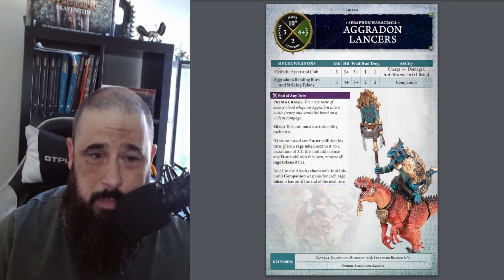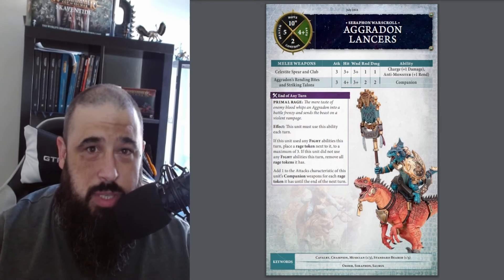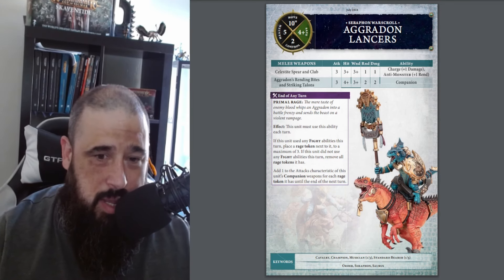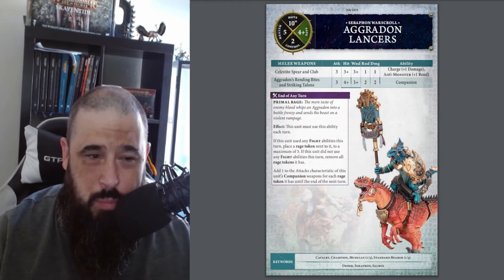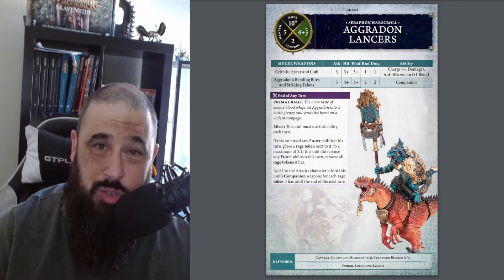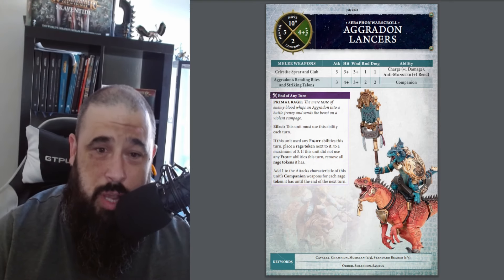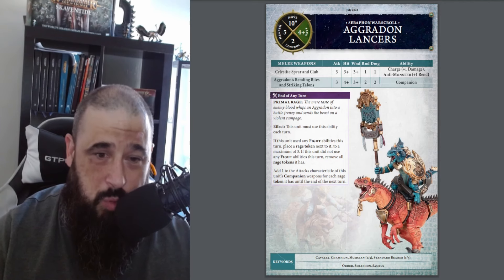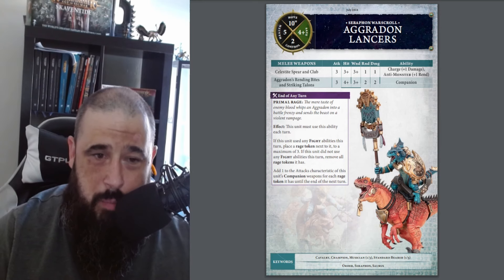The real star of the unit is the Aggradon itself. Out of all the mounts in the game I've seen so far, the Aggradon is probably by far the best. It's like a big giant raptor — way better than a horse. A horse stat line in most cases is hitting on threes, wounding on fours, no rend, one damage — pretty meh. The Aggradon itself has three attacks, hits on fours, wounds on threes, has a rend of two, and does two damage. That hitting on fours can be problematic, but with an all-out attack that drops to a three, so it's three attacks — it's solid.